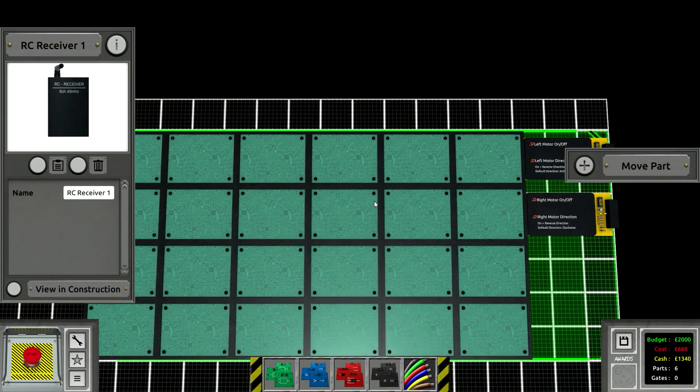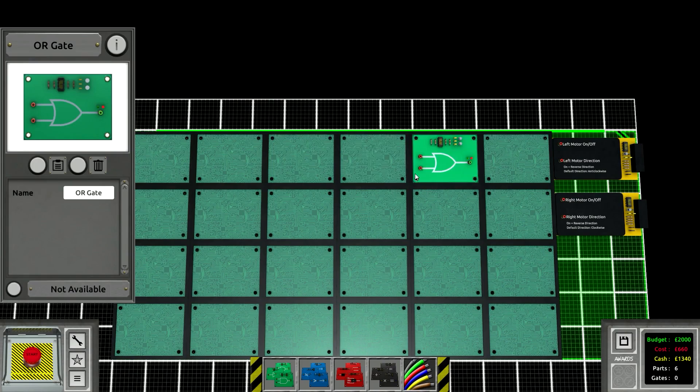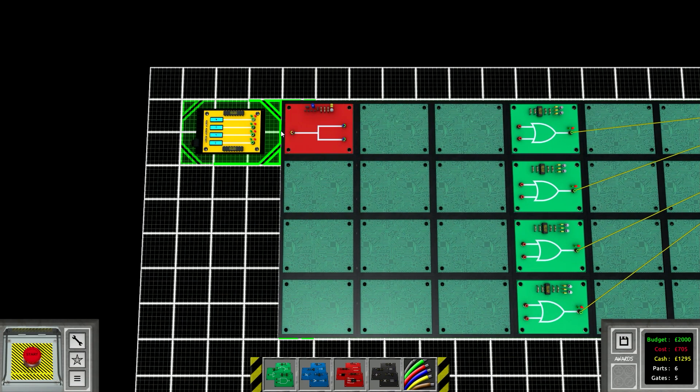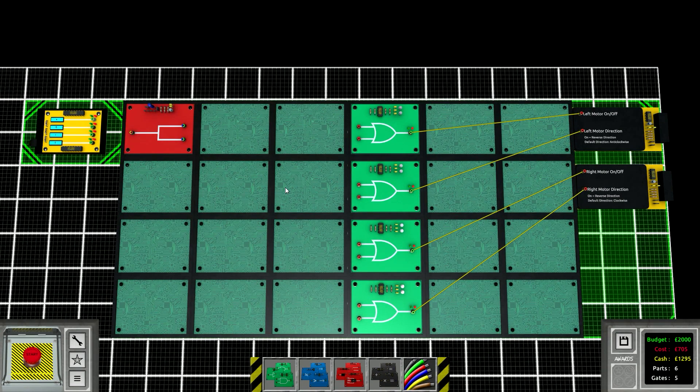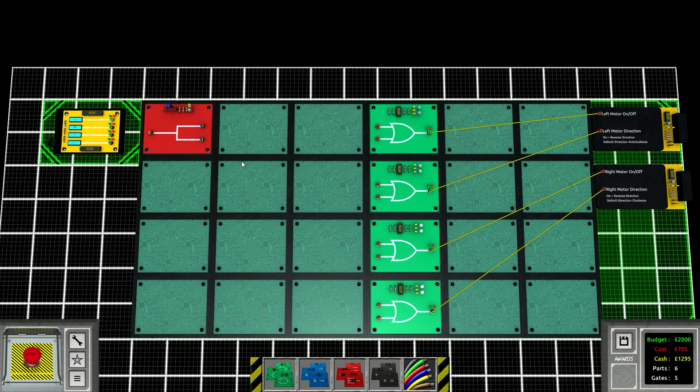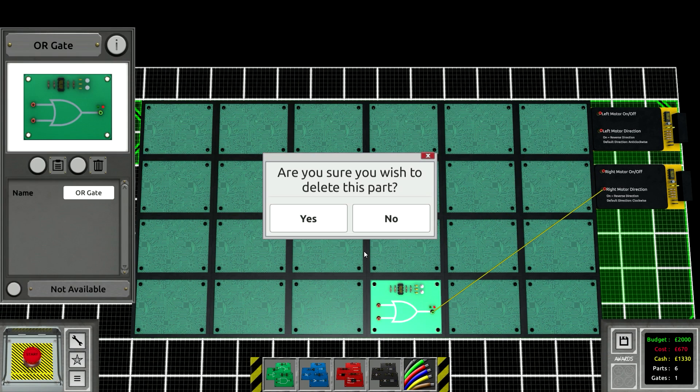We're gonna need probably some OR gates. If we do that, then basically when we hold W we activate two motors, and when we hold S we activate two different ones and change direction. But that's gonna be way too expensive, so we need to do this a lot cheaper. I want to get under that 650.